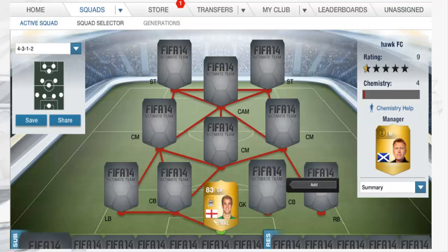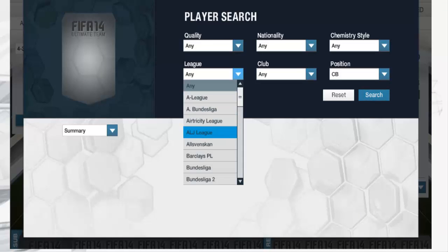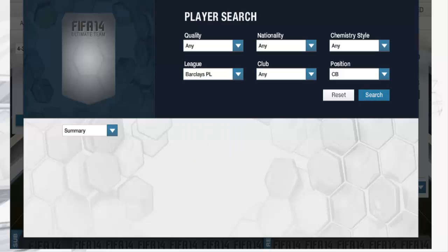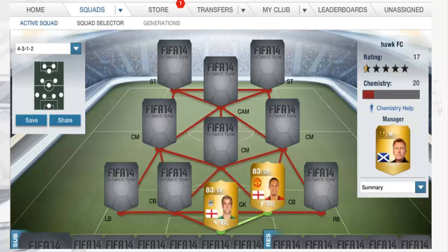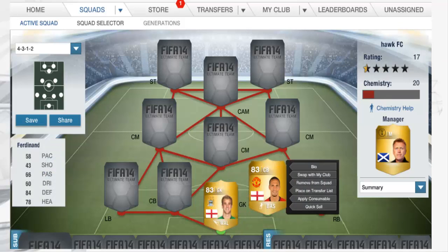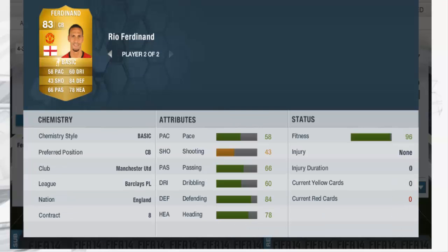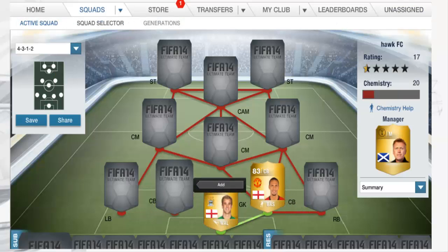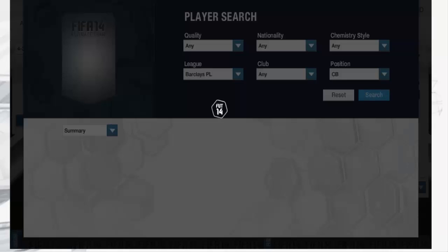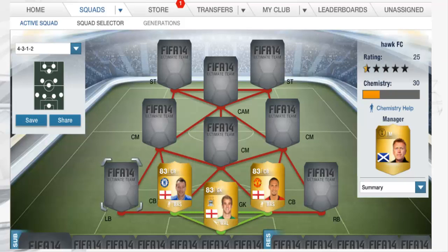So our first centre back is Rio Ferdinand. He is a bit old but he is still a pretty good player, and he is pretty cheap — I got him for around 1,300 coins, it says there 1,000 coins. So he is very cheap, very strong. The only thing lacking is his pace to be honest. And my second centre back, as you have already seen, is John Terry. He is also a very good player.